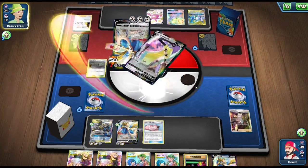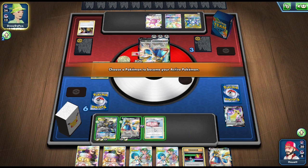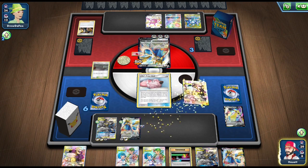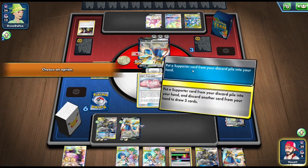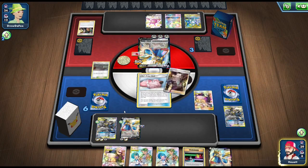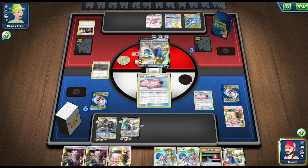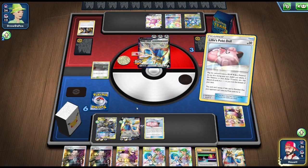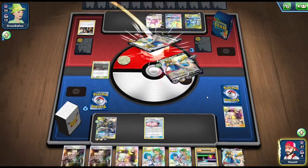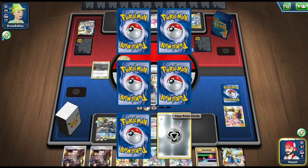He bosses up my Aegislash, and what's nice about having the Goggles is he wasn't able to boss up the Zashian and knock it out instead. He knocks out the Aegislash and takes three prizes, putting me on the clock. I have to pull out the Lilie's Poké Doll. I use Cynthia and Caitlin to grab the Boss's Orders and draw three cards, hoping to hit a Metal Energy — and we do. We'll remove all energy except one Metal Energy from my opponent's ADP.